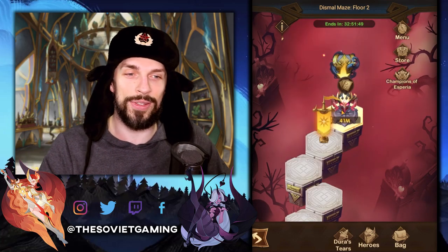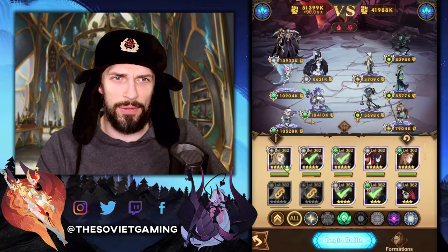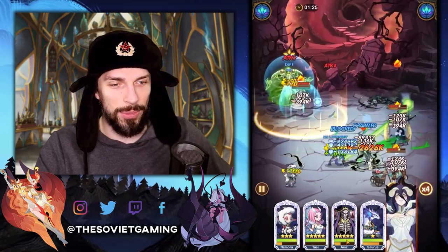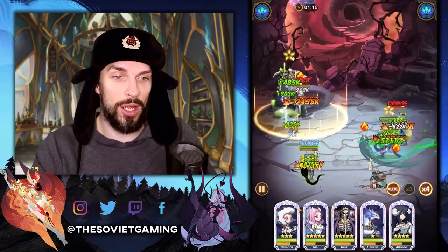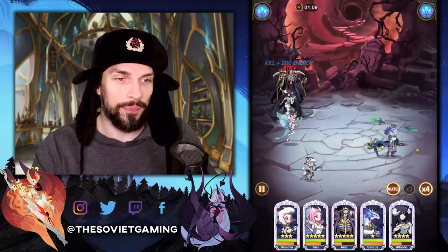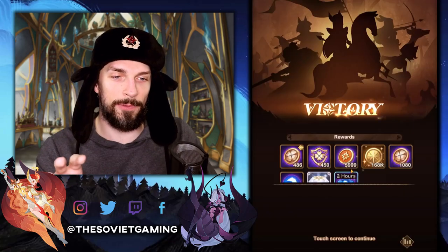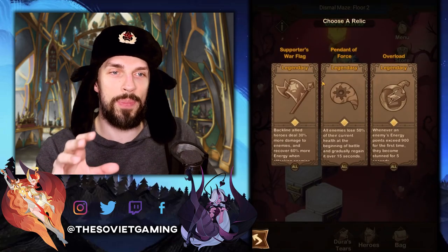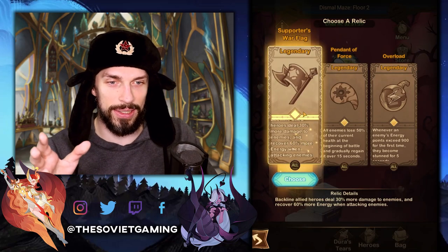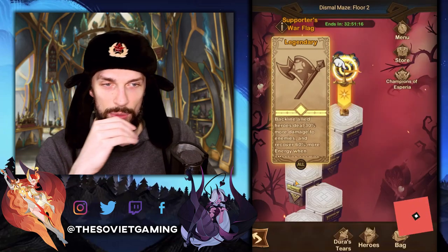There we go — the level two boss! We are finally here. Let's get him down and if there were troubles I'll tell you what to do, but probably there won't be any trouble with level two. Level three should be where it starts getting way harder. So the floor bosses will drop you a pick of three relics, and that's the only place where you can pick relics. Pick the one that you need — we'll take this one, that works way better for us.